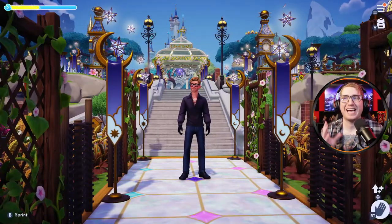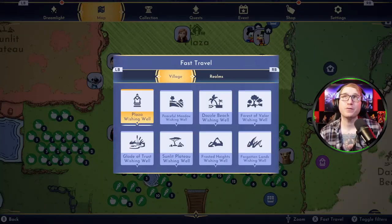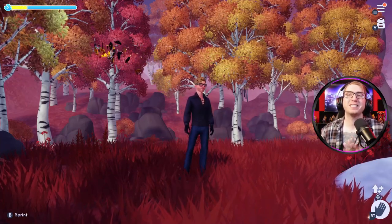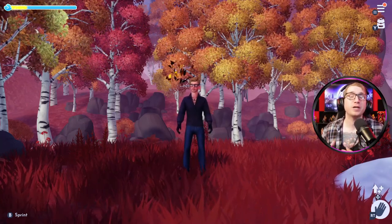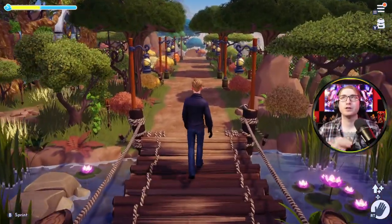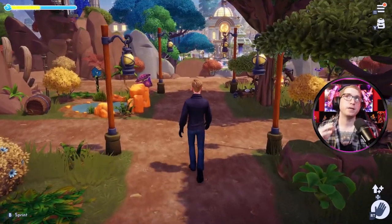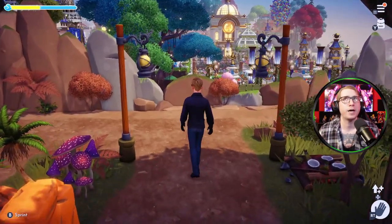There is one last feature I want to share that you can utilize to embody air. We're going to be traveling to Realms — specifically the Frozen Realm. The reason we're here is because of Gale, the wind spirit. This is yet another creative way to embody air in this challenge. These are all very loose examples and there are many more ways you could go about this — the true purpose of this video is to help people who were feeling lost on the air portion of this challenge.